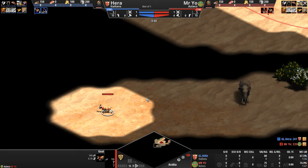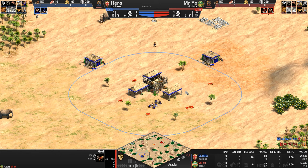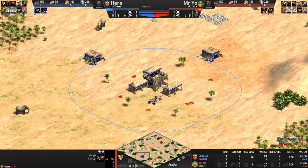Let's take a look at the civ matchup we're going to be watching today. The Italians are what I would call a cost-cutting civilization. Their university techs are cheaper, advancing to the next age is cheaper, and their gunpowder units are also, you got it, cheaper.